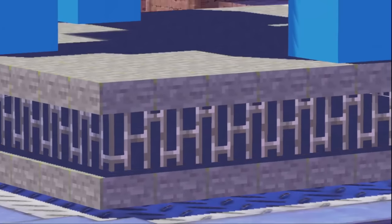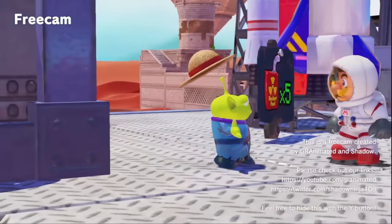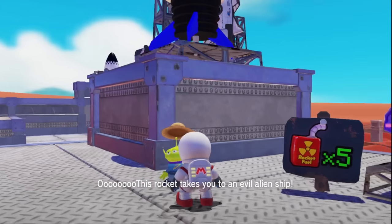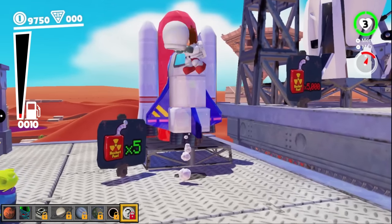I like how it has iron bars underneath. Let's talk to this alien guy. For some reason he's balancing a hat on his little antenna thing. This rocket takes you to an evil alien ship. I guess I have to go there to get more fuel, but I don't know if I really want to anymore.